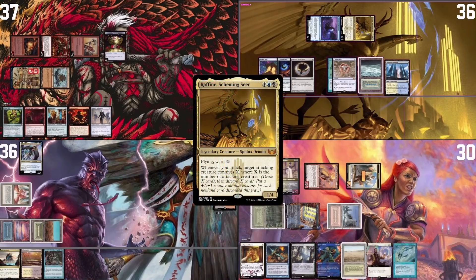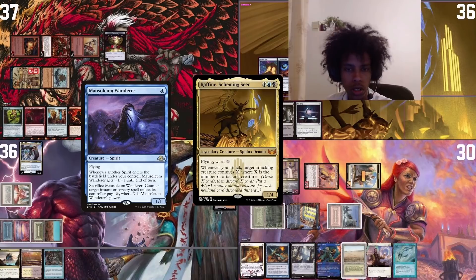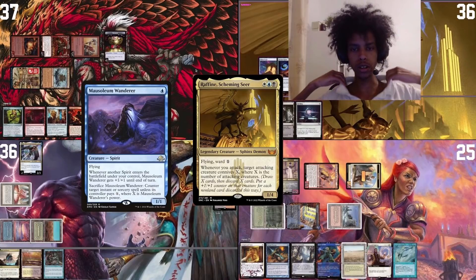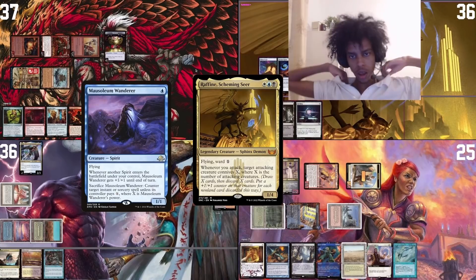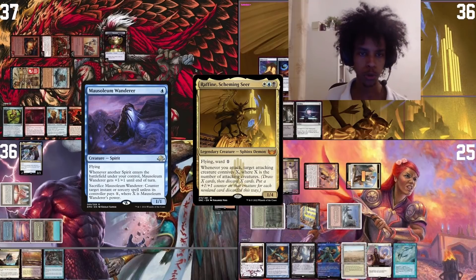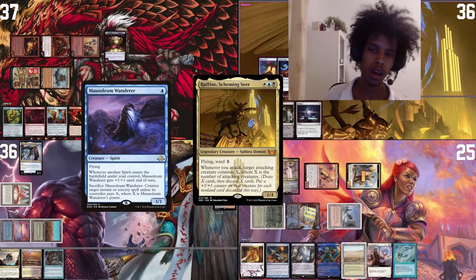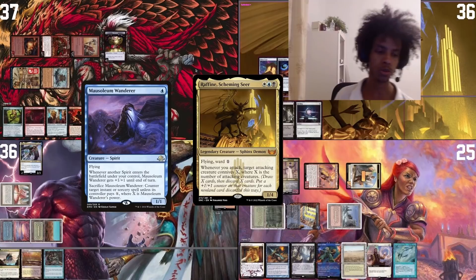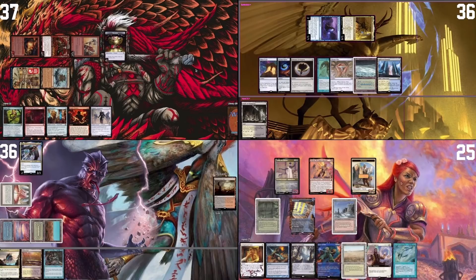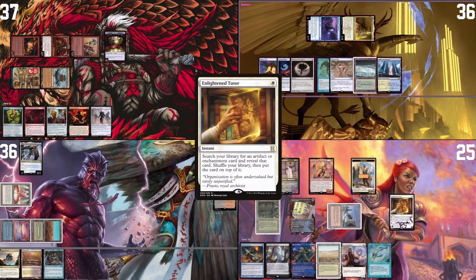Raffine's player moves to combat, swings with both Raffine and Mausoleum Wanderer at Jordan — attacking triggers let them draw two, discard two, and put two counters on Mausoleum Wanderer. Jordan takes five. The Wanderer synergy is great here: since Raffine can put counters on creatures, the Wanderer eventually becomes a Miscast forcing opponents to pay more or have their instants and sorceries countered. After combat, discard Gemstone Caverns and Sol Ring, then pass.